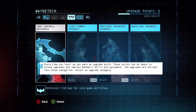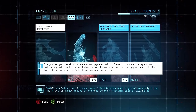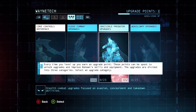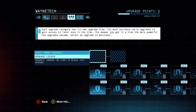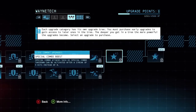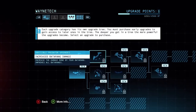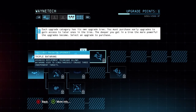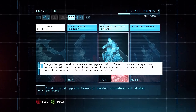We've leveled up, so it's time to look at the Wayne Tech upgrade screen. Every time you level up you earn an upgrade point, which can be spent to unlock upgrades and improve Batman's skills and equipment. The upgrades are divided into three categories: close combat, invisible predator, and auxiliary upgrades. Personally, I find upgrading combat is more essential at the start — things like health, armor, and combat moves. Invisible predator is more about weapons and gadgets, but keeping Batman alive is more important early on.